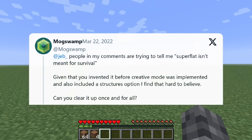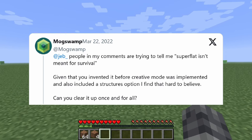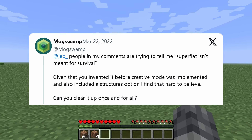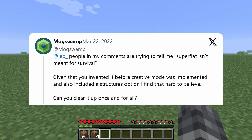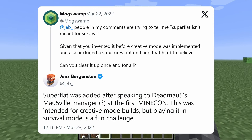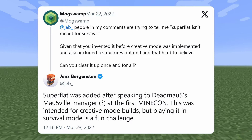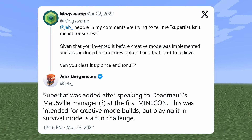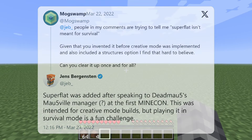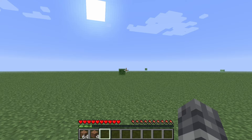MogSwamp asked: 'People in my comments are trying to tell me Superflat isn't meant for survival. Given that you invented it before creative mode was implemented and also included a structures option, I find that hard to believe. Can you clear it up once and for all?' And Jeb replied: 'Superflat was added after speaking to Deadmau5's manager at the first Minecon. This was intended for creative mode builds, but playing it in survival is a fun challenge.' So that doesn't quite answer the question, but it does give us an insight into where it all came from.